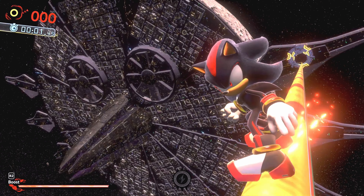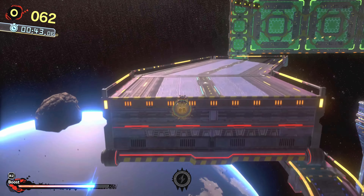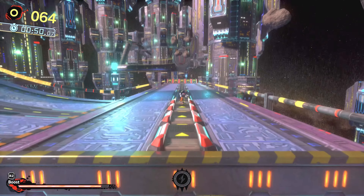Space Colony Arc Act 1. You'll run through this level as you normally would, until you get to this part right here. Normally you would take one of those several pathways up there to get you to the other side, but what if there was a faster way to get to that other side?